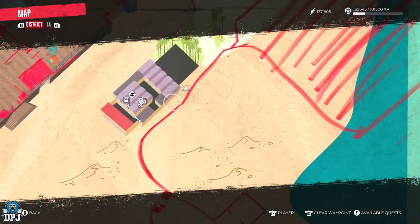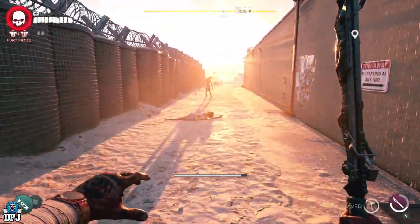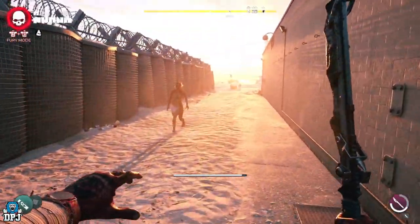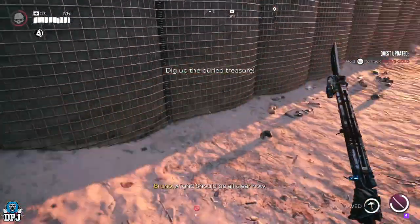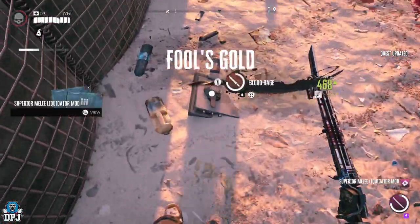Lastly, make your way to this point on the map right by the safe house down the sidewalk. There is a buried safe here, but in order to open it you first must clear out the area of zombies. When you are done, open up this safe and you are rewarded with the legendary weapon — the Blood Rage.